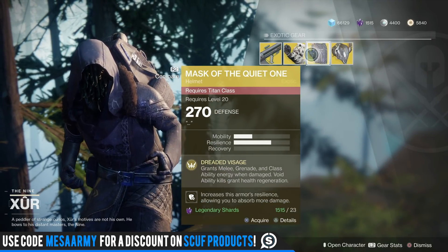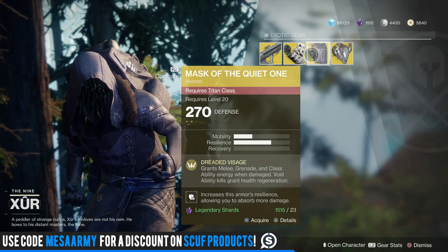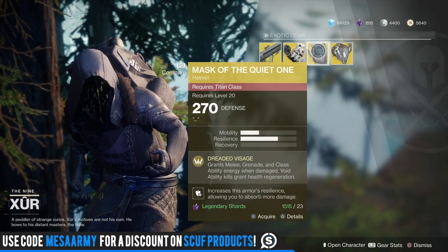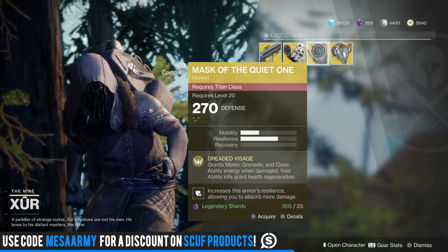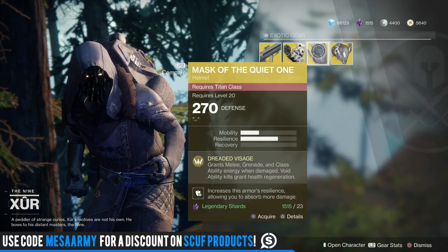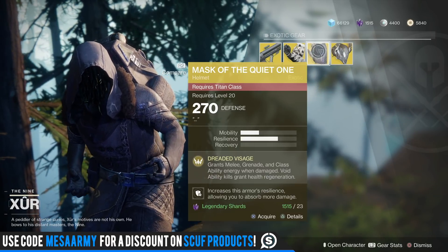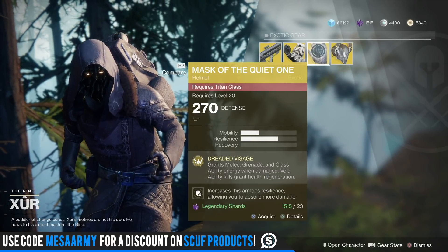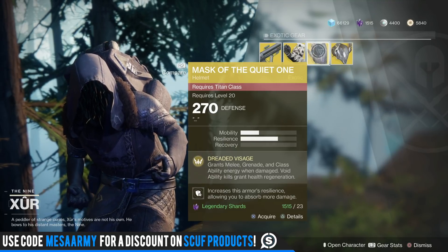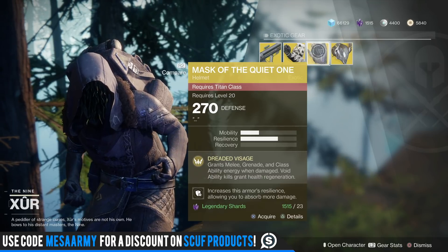Mask of the Quiet One is pretty cool actually — it grants melee, grenade, and class ability energy when damaged, and void ability kills grant health regeneration. Folks are saying this works on all classes for the top part, so the more you get damaged you'll get melee, grenade, and class ability energy no matter your class. But it's obviously made for the Sentinel Titan since it's the void ability kill health regen. I put it on my Striker during a raid and wasn't seeing that main perk proc, so let me know in the comments.